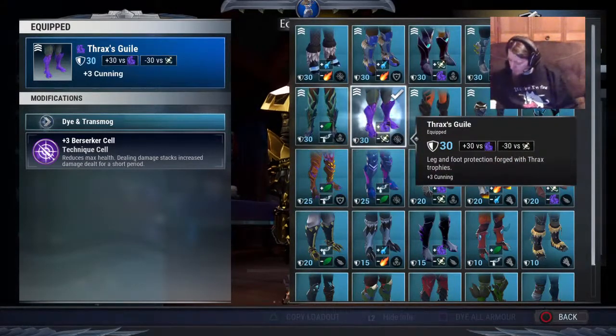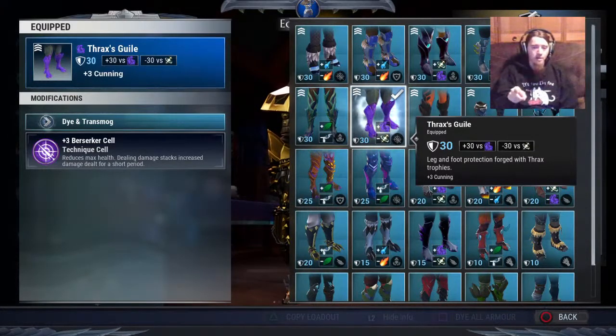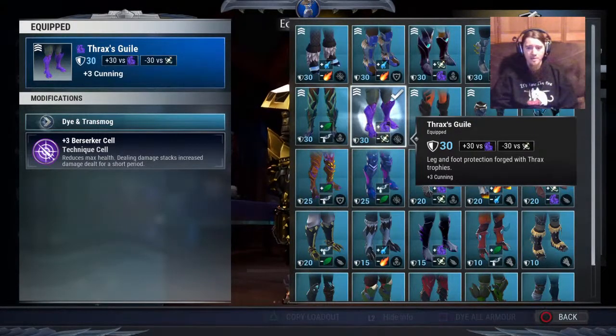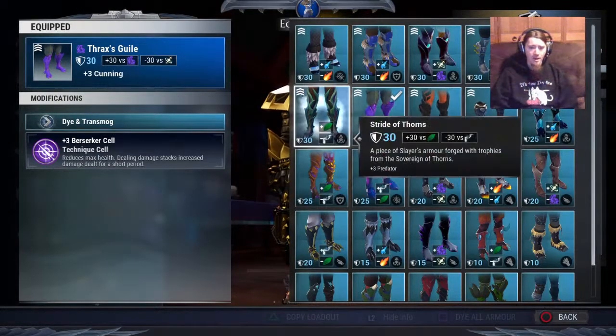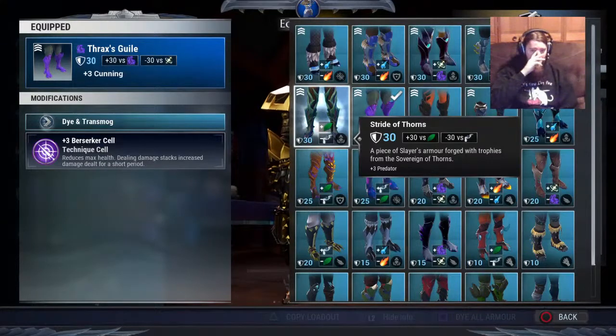Thrax's Guile is top tier — it's got Cunning and a Technique slot, both top-tier cells. Volcanic Treads are very good early game boots to get and then keep for a long time — they're still top tier even end game because they've got Rage and a Parasitic in them, really good for Discipline builds. And Stride of Thorns — it's got Predator and a Utility Cell, really good for getting that Predator and Conduit combination.